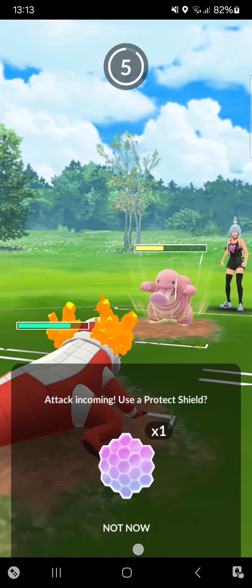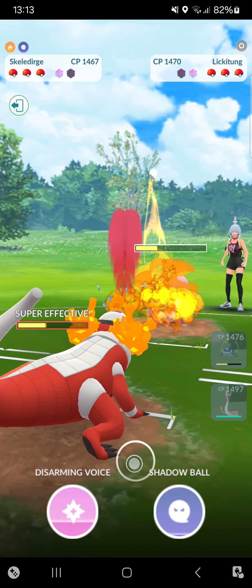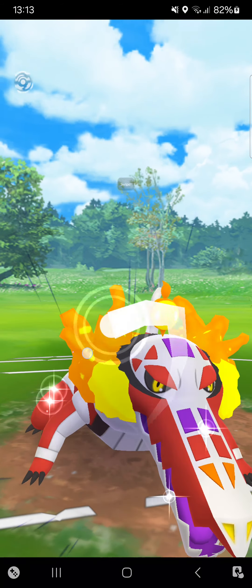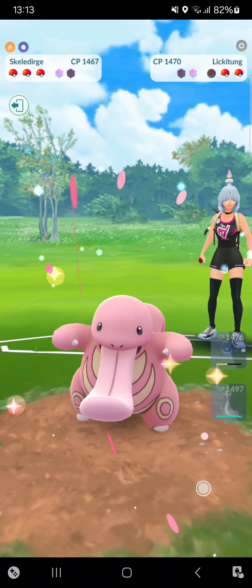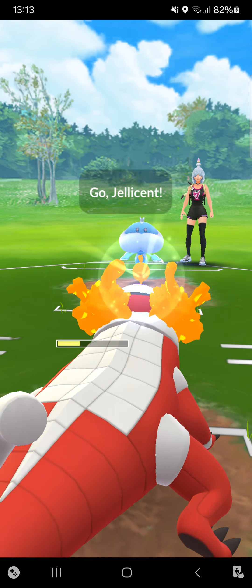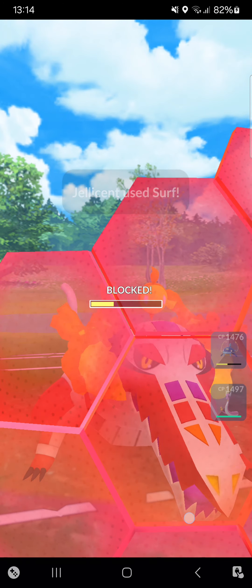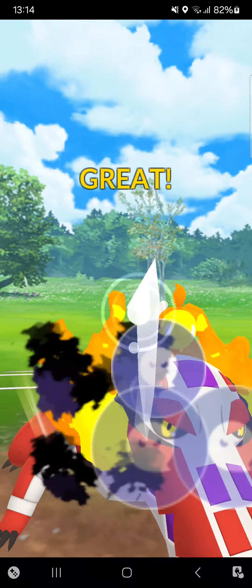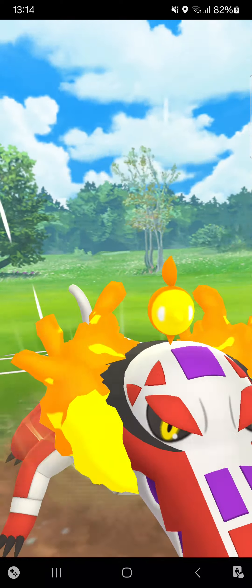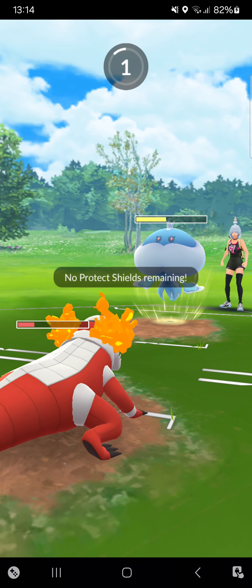Did I just make that Power Whip catch? No way — I made the catch! I will throw here my Disarming Voice, she'll be able to kill that Lickitung. Yes, she brings her Jellicent back, but I want to try to go for at least my Shadow Ball. I can do that — she has to shield it to survive. She shielded, and she'll faint right now.